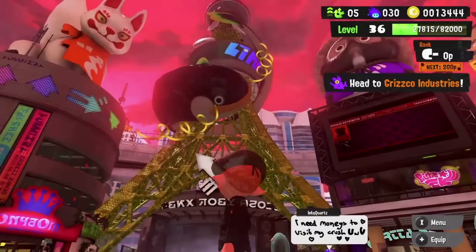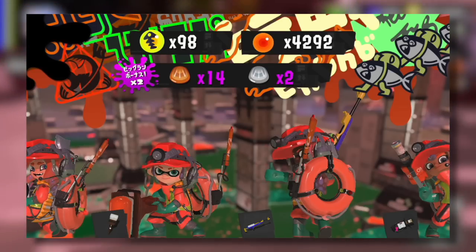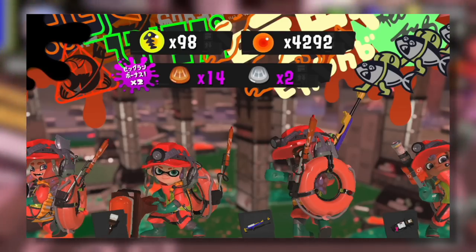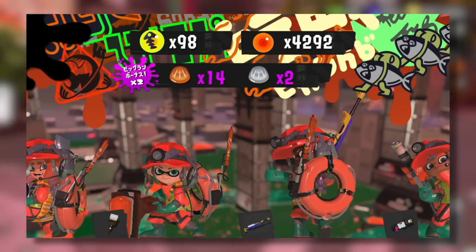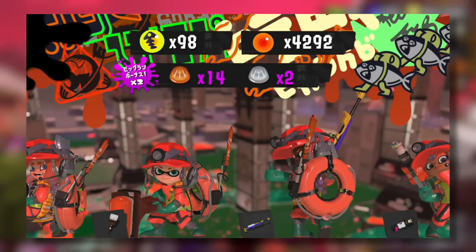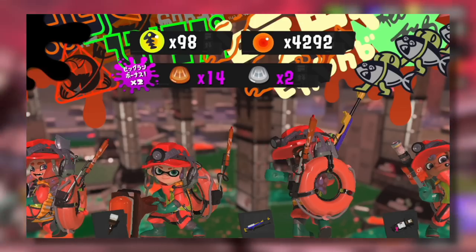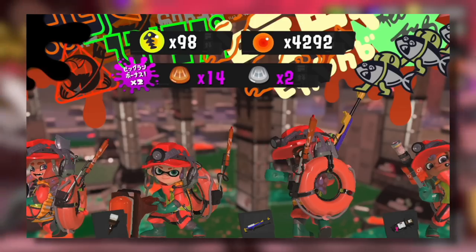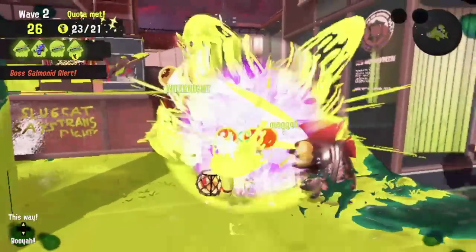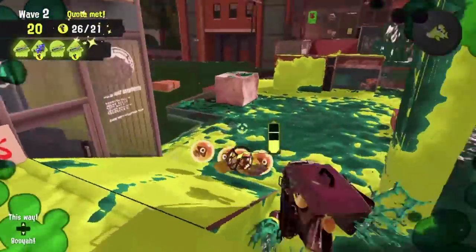The first new update for this particular big run is that Nintendo has actually doubled the amount of scales you can potentially get from fighting a King Salmonid. This update is absolutely huge and it's what we've honestly been asking for since the very start. In my opinion, one of the hardest and most unfair things in all of Splatoon 3 is the King Salmonid scales — the distribution for them is honestly pretty bad, and I'd wager that a majority of players don't even have half of the main rewards available. I even know players who take Salmon Run seriously and play super competitively, and they still don't have enough scales to get everything they want.